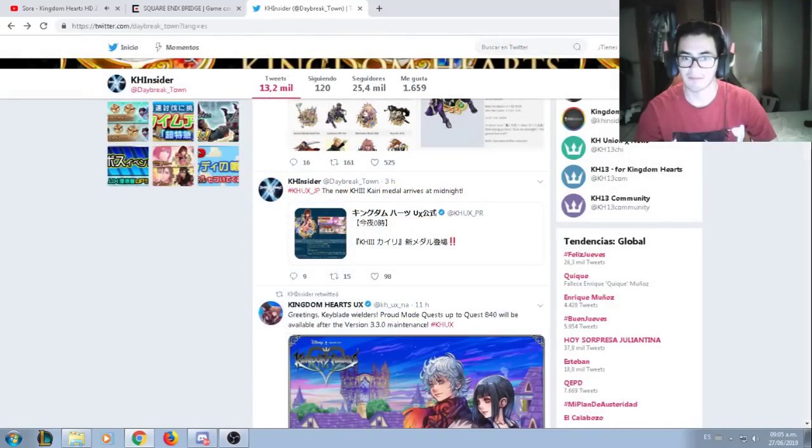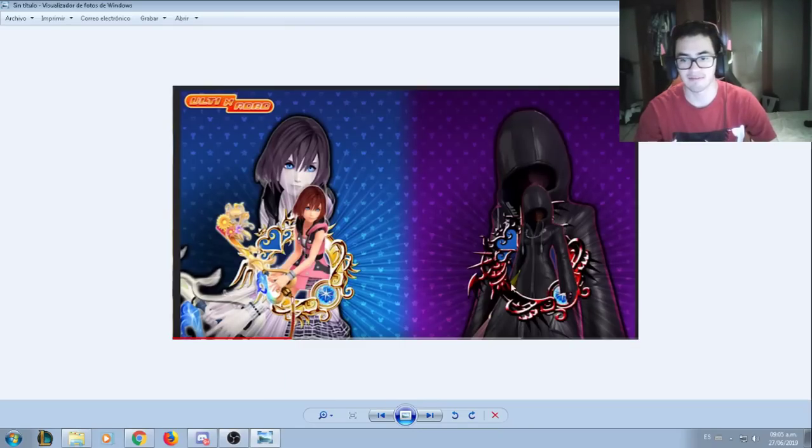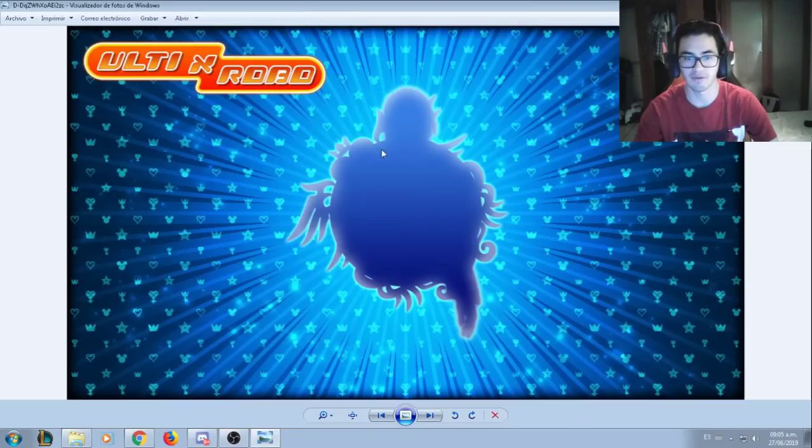Besides this, they actually released something new. We're getting a Xion banner as well. And we got another banner coming — next week, or in the next two weeks, or until Pirate Sora is over. You don't know who this girl is? Well, it starts with an A and ends with Qua. Yeah, this is actually Aqua. I don't know if we're going to get her next week or until Pirate Sora is over. So I'm going to save my jewels for Aqua. I don't want the Kairi — I already have four supernova Kairis. The mechanic is amazing, but when it's about your favorite medal, you really want those medals.